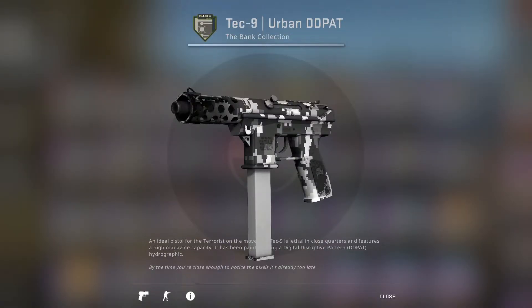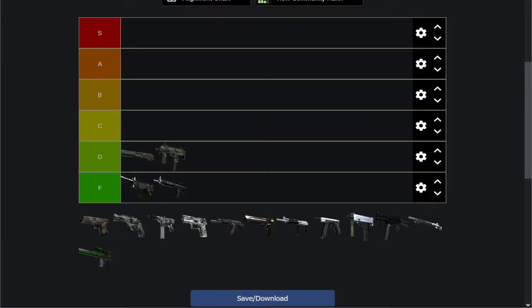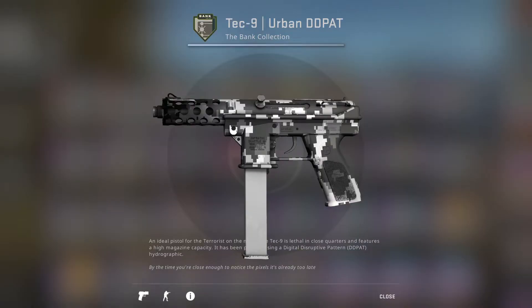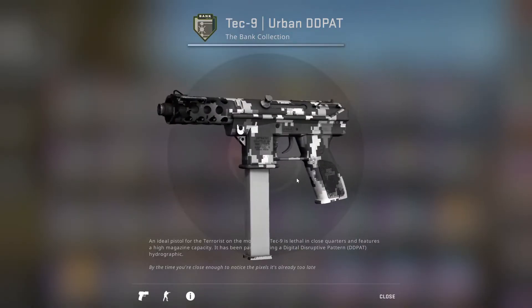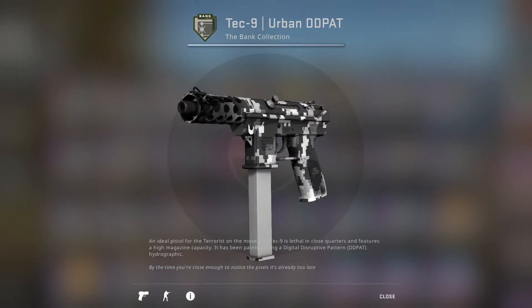Then the Urban DD Pat on the Tec-9 looks virtually identical, but it's black and white instead, which is a much cooler-looking color scheme. So I'll give it credit where credit's due and put it at the top of D tier. Still not really that particularly nice-looking — maybe bottom of C tier if you really squint. But otherwise, this just doesn't look that good. It looks like a standard camo skin.